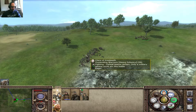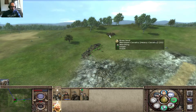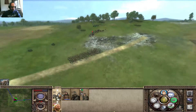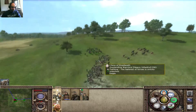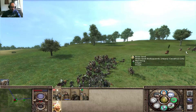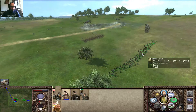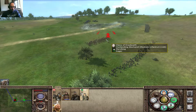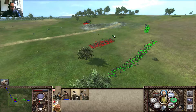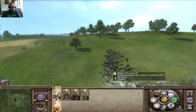We gotta go over here and charge them from the back. These guys do way too much damage there. I kinda need to make these charges happen. They're still left without that. Let's enable the skirmish mode here. They're not fighting too much, but I think these guys can manage to kill them.